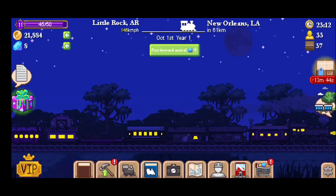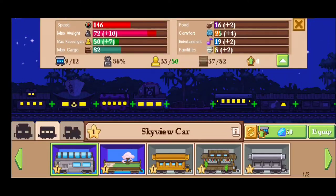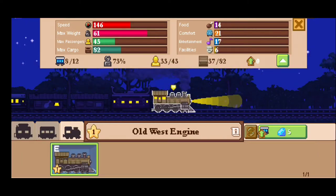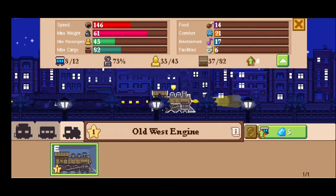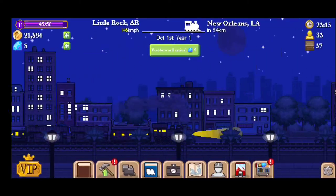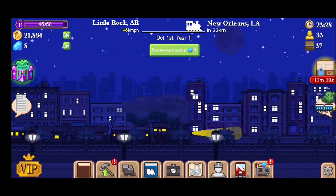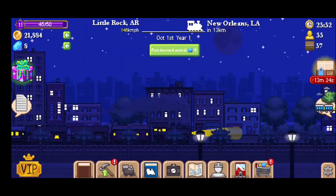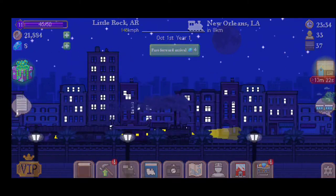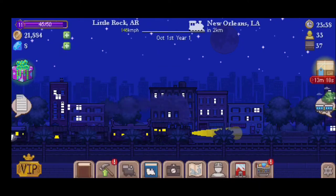The idea is that you're going to have a train, and you're going to be able to put different kinds of cars on that train. You're going to have a big engine, upgrade it, increase the cargo you can carry, and also increase the capacity of customers coming to your train. You'll move them between different cities and they'll pay for the ticket.